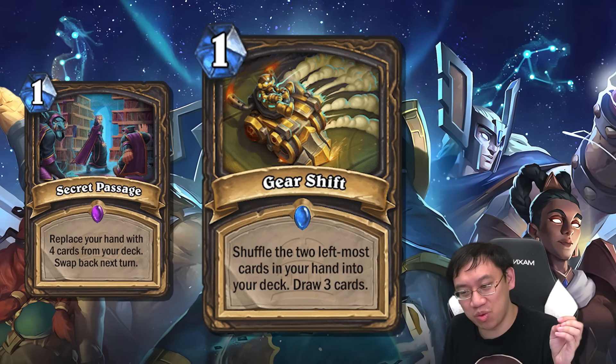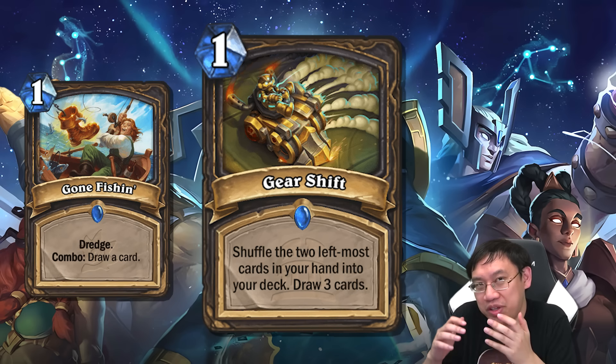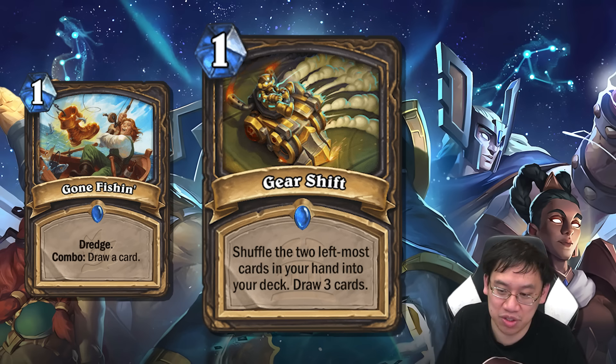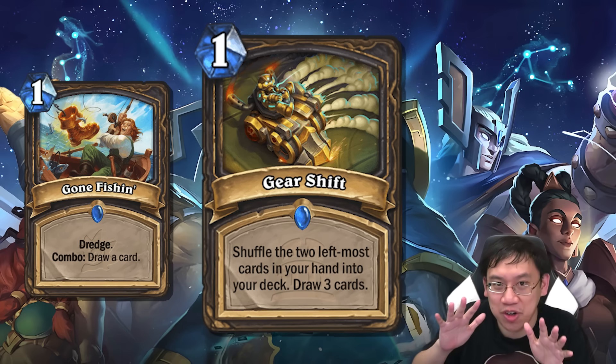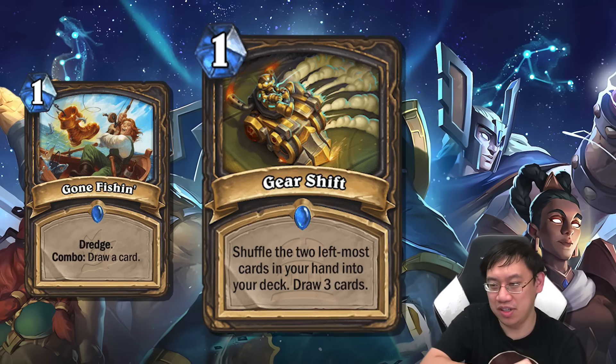Gear Shift is an excellent card in a tempo Rogue deck - perhaps excellent in Rogue decks period. I was surprised to find that Rogues ran Gone Fishing, which is a one mana card that simply increases your card quality in hand. Gear Shift is similar but I think it's a substantially higher improvement in card quality than Gone Fishing, assuming you didn't need to look for any dredge stuff in particular. Also check out the priest reveal coming up very shortly.